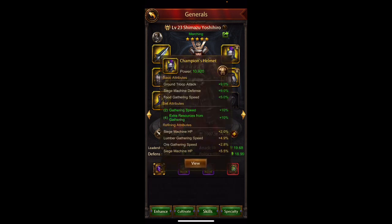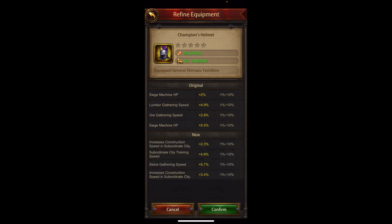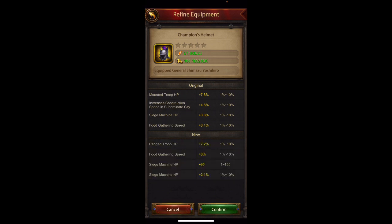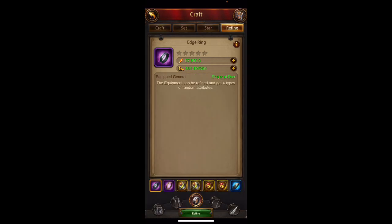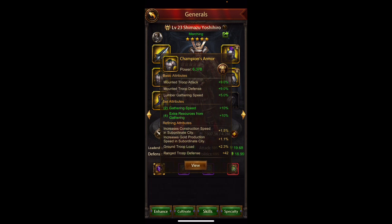This one has lumber and ore, so let's roll and see if we can get food. I'm only looking for food here — we got one food at 3.4. I would never do locks on your gathering generals; just roll and hope that you get two of the one that you want. We just got 6 percent on that one — that's really good since it's out of ten. I'll just leave that for this guy. This other one has two food gatherings at 2.7 and 5.9, so that is perfect to leave.